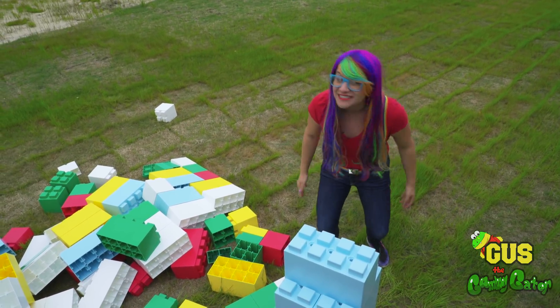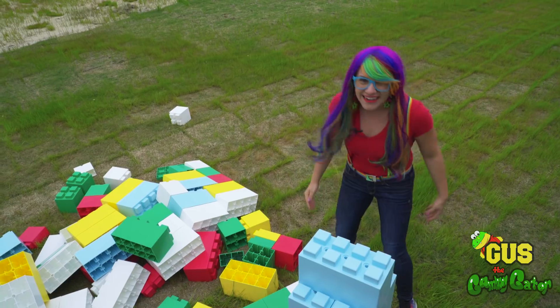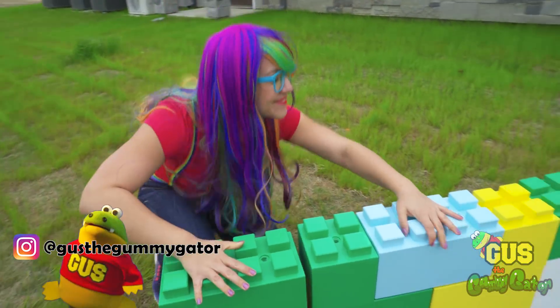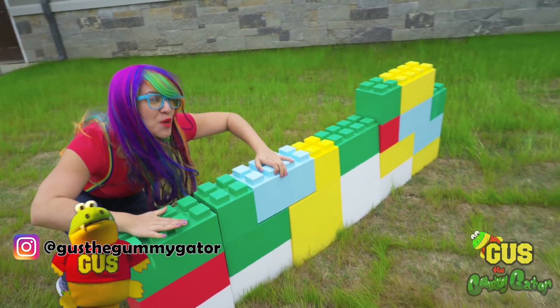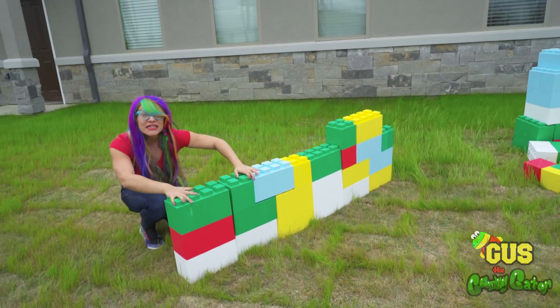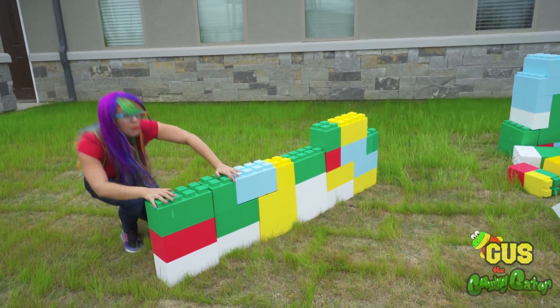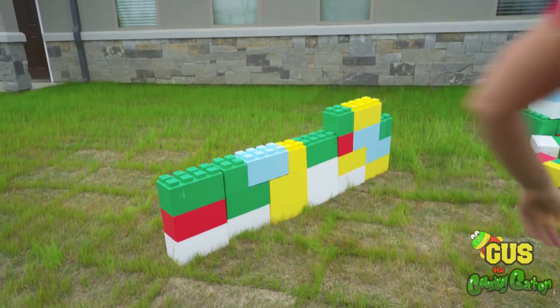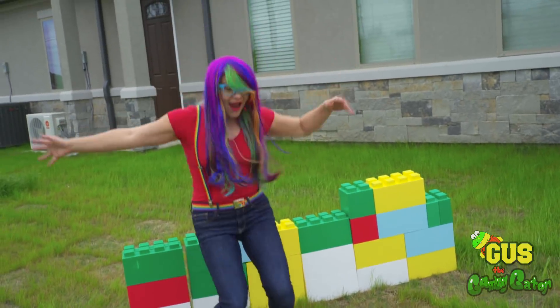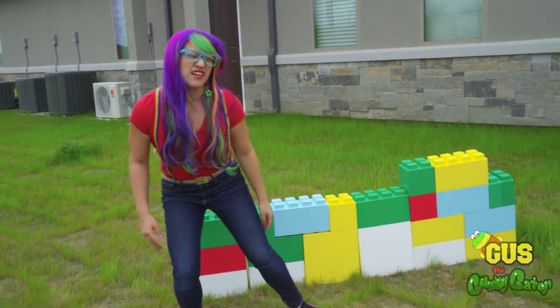Let's build a wall next. Gus won't be able to get over that. Yes, our wall is finished. And I know it's not very big, but Gus still won't be able to make it across. Let's build another pillar, more obstacles. Let's see if even I can make it over. Whoa! Yeah, Gus is not gonna make it over that.